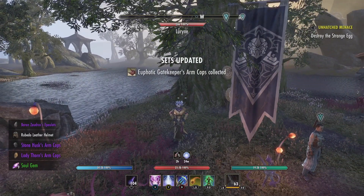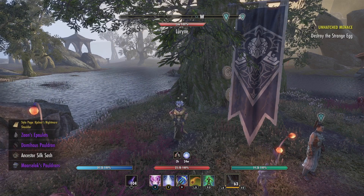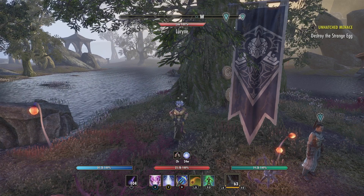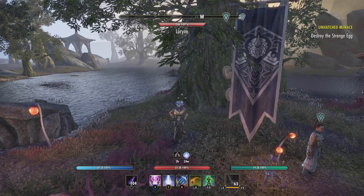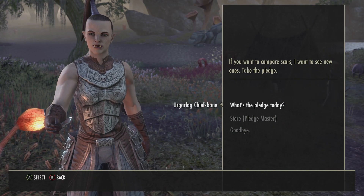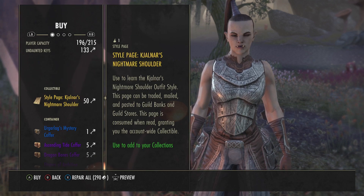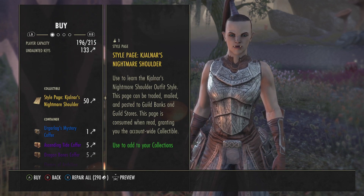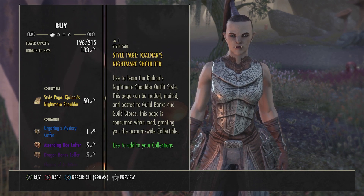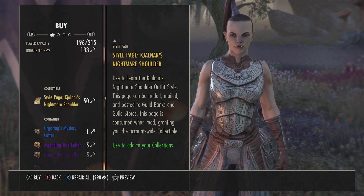I got a Gatekeeper's Arm Cops and I got the style page, which is awesome! I only spent 10 keys to get it where it would have cost 50. I still got some other shoulders too. To me this mystery coffer is totally worth it if you have enough keys and don't need shoulders. Normally it would be 50 keys; I only bought 10 coffers at one key each, so 10 keys total. I got three or four shoulders that I needed.